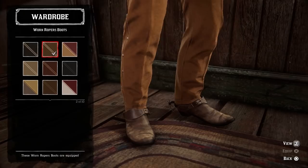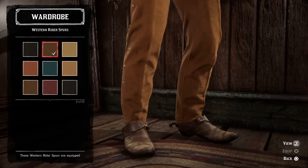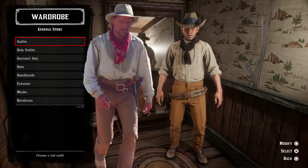For footwear, we're using the worn ropers boots in the slightly worn-out brown variant, kept tucked into the pants. They match his from the movie almost perfectly — he's just wearing slightly more worn-down plain brown cowboy boots. For spurs, the plain brown western rider spurs are nice and natural looking. They match the pants and boots decently well and don't clash with anything. I wasn't able to find any clear pictures of his feet from the movie, but I'm pretty sure he wears spurs given that it's a horse racing movie, and these are pretty basic so they work best for the outfit.